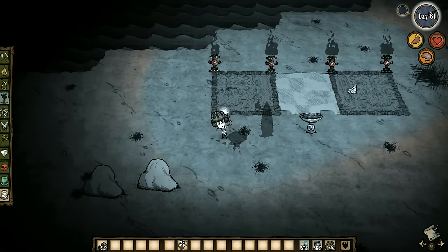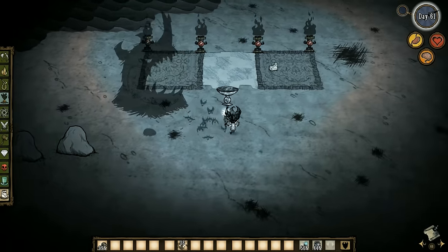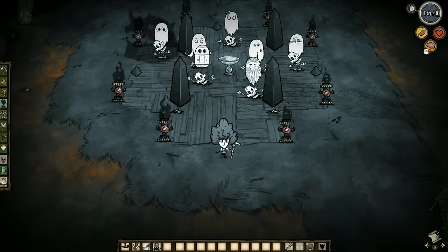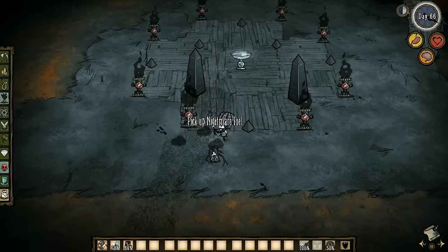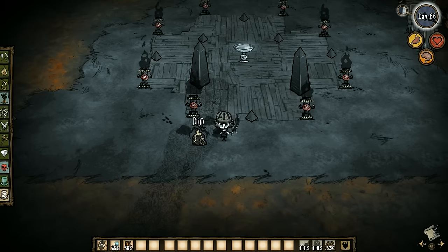When you manage to kill one, the rest will grow larger, stronger, and faster. So if you have no friends to die in your stead, you are in for a bad time. If you finally manage to kill all of them, you will get some nightmare fuels, nightmare armor, nightmare sword, and a shadow atrium, whose use is yet unknown.